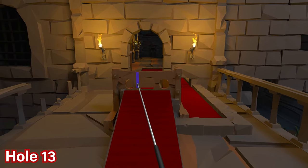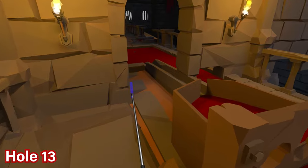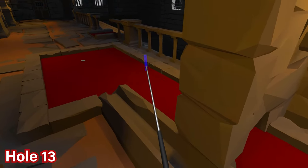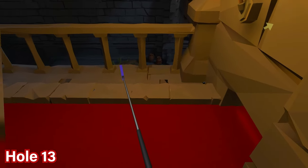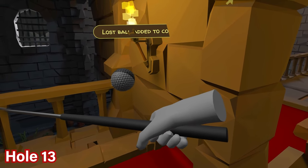For hole number 13, go through the door and immediately on the right hand side as you go through, in the corner you'll find a black and gray ball right over there for you to pick up.